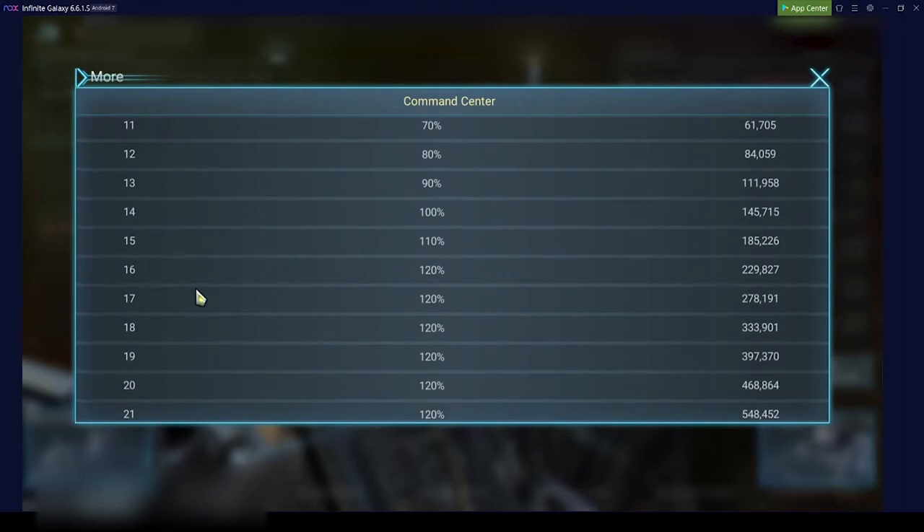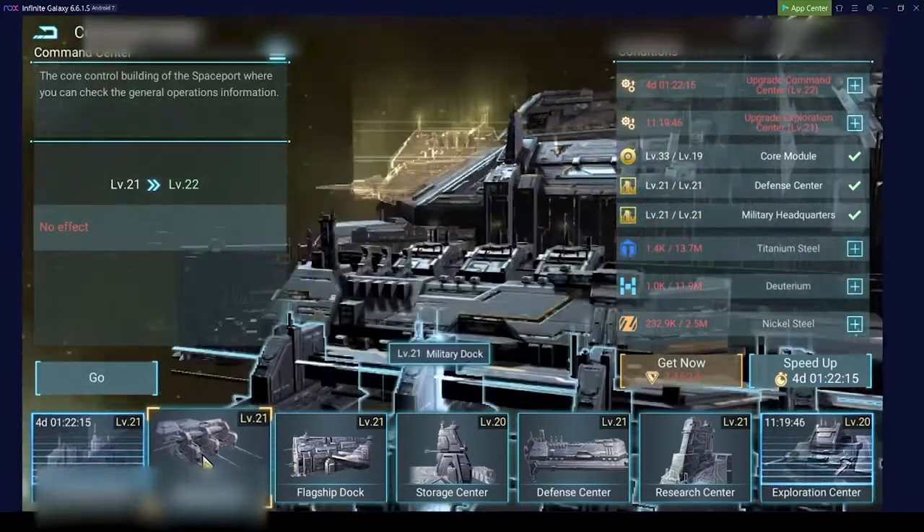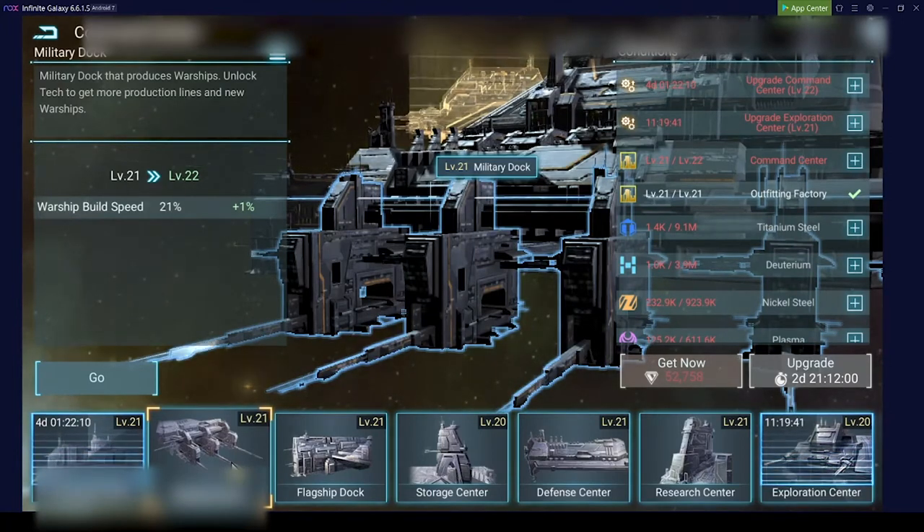As you can see, up to around level 16 you will still get an increase in resource gathering — after that, not anymore. The command center is required to upgrade all other buildings; you cannot upgrade any building above the level of your command center.